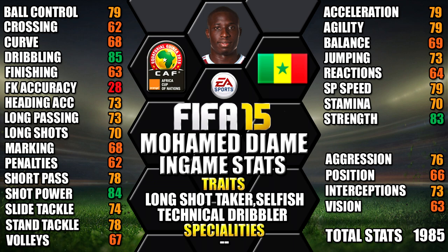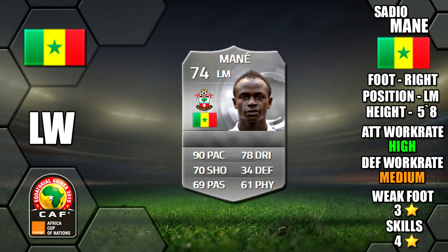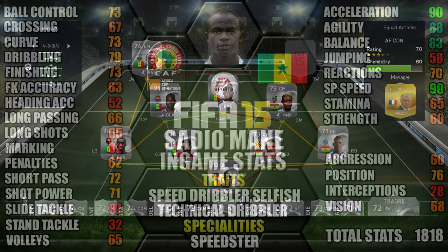Moving on to our forwards — starting at left wing we have Marnet of Senegal. He's right footed, 5 foot 8 tall, high/medium work rates, 3 star weak foot and 4 star skills. His standout in-game stats are his 90 acceleration, 90 sprint speed, 88 agility, 83 balance and 79 dribbling. He also has the selfish, speed dribbler and technical dribbler traits, plus the speed speciality.